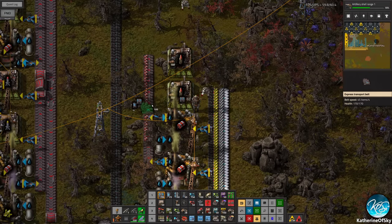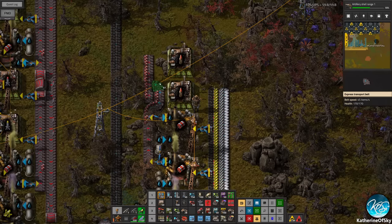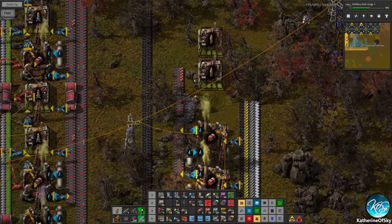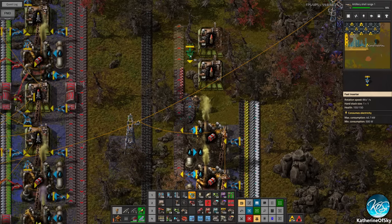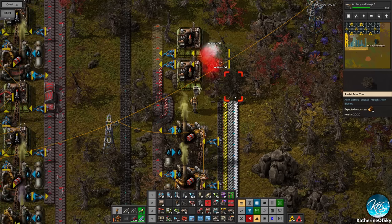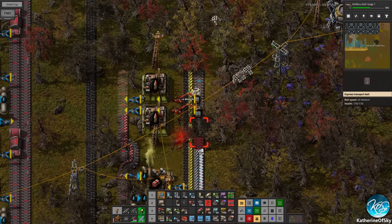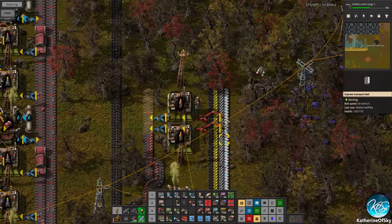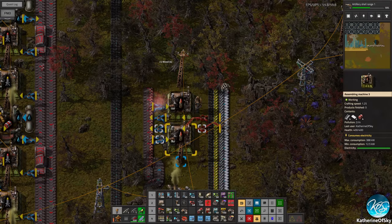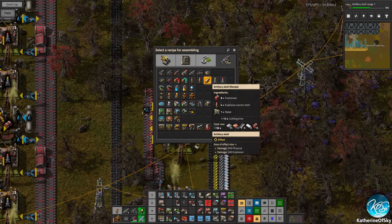The plastic bars and steel are going to come in here. Let's put power poles here and there. That stuff is going to go there, we need to also insert from here. There we go — now we're going to be making explosive cannon shells, and those in turn are going to be made into artillery shells. Hooray!